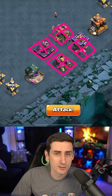Think about each building as a separate tile system. So when you deploy your king, he's actually not going to be deployed in the middle. He's actually going to be deployed in one of these compartments, one of these corners.